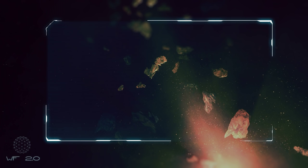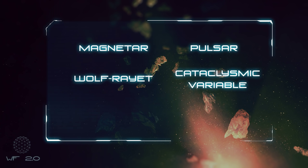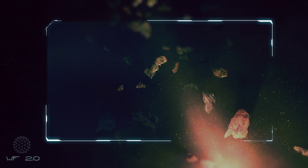There are six types of effects: Magnetar, Pulsar, Wolf-Rayet, Cataclysmic Variable, Red Giant, and Black Hole. Let's go through them one by one.